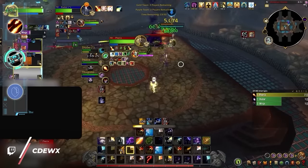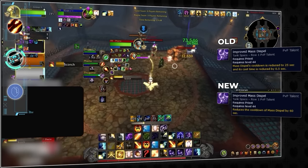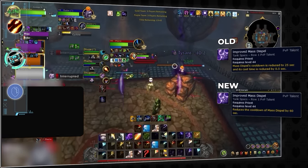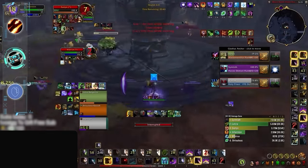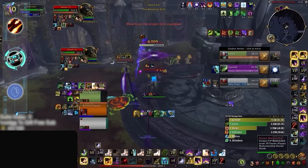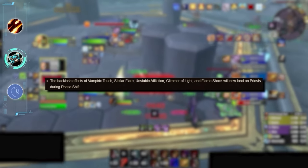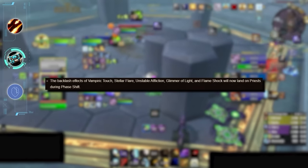Another class falling victim to haste removals is priests, who have had Mass Dispel heavily nerfed. Not only is the talent to reduce its cast duration removed, but it now has a baseline cooldown of 2 minutes, requiring the use of an entire PvP talent to get it down to 1 minute. This is a huge nerf to all priest specializations — given their already numerous strong PvP talents, it's going to be quite rare for them to reduce its cooldown. Additionally, even with the talent it's still a significantly longer cooldown than in the prepatch, so crowd controls will be sitting a lot more often. Priests can also no longer Fade to dispel to avoid backlash effects, meaning if you go for that phase shift dispel on Unstable Affliction, you better be prepared to take some damage.